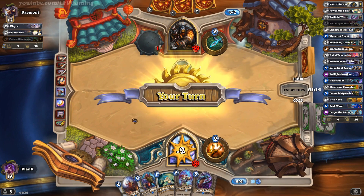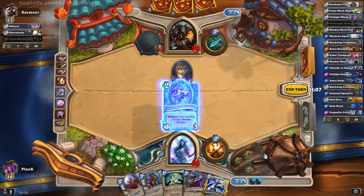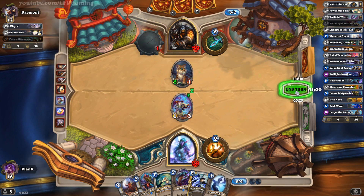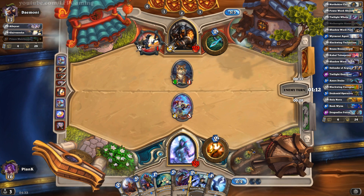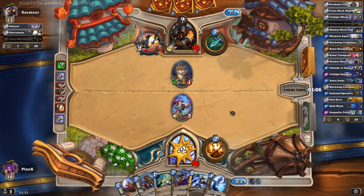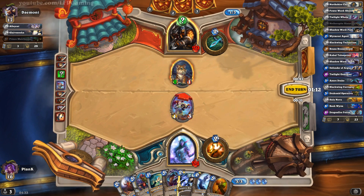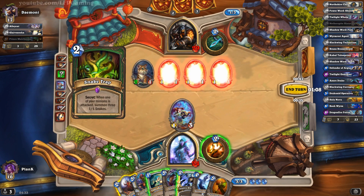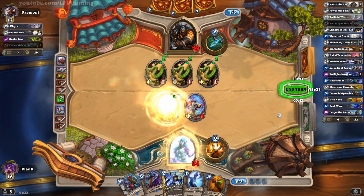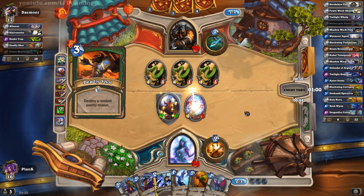Because he can kill our Wyrmrest Agent just like that, we will play the Netherspite Historian instead of the Wyrmrest Agent. This guy won't be able to outlast us with late game, so we will take an earlier card — a four-cost card — instead of the late-game Ysera. The Ysera might seem like an obvious pick, but this game won't be reaching the very late game, so we really won't be needing the Ysera. That's a good 50-50 that I won there.